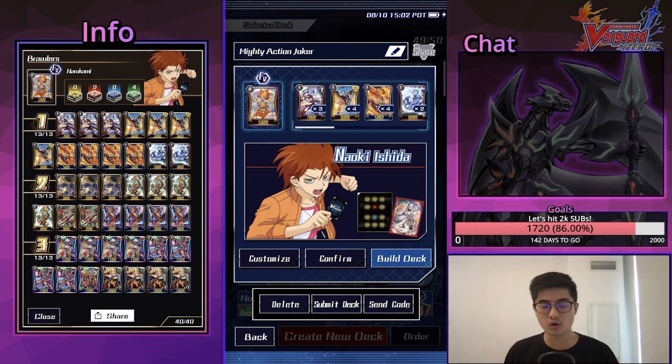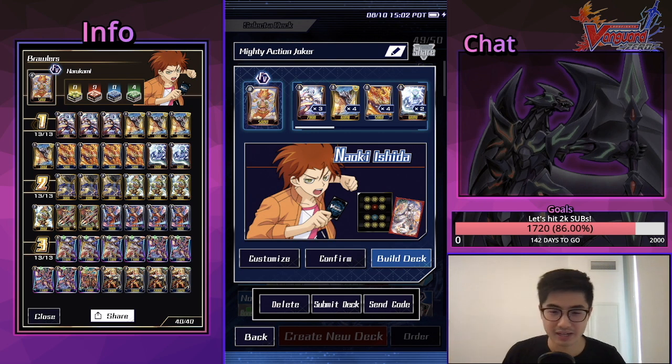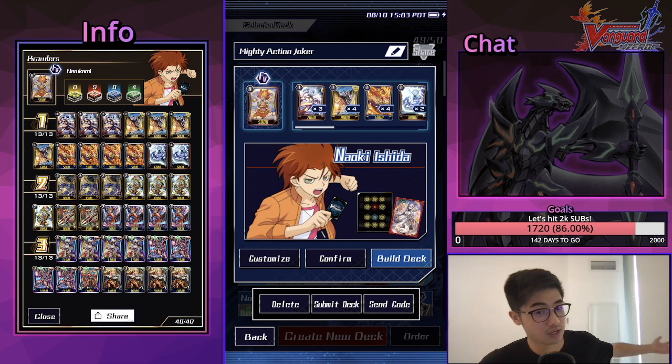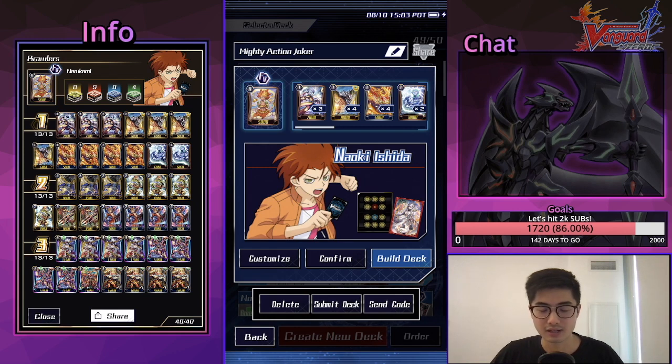Before we start, something you should notice if you've seen my previous videos is that the whole layout looks really cool. Brawlers are cool, but you know who else is really cool? Mighty Action Joker. Go check him out — he did a video on basically refining my stream layout, trashing the old one and making it look good. Go check out all his videos because it's all Vanguard related, and if you're watching this video you should be watching his videos too.